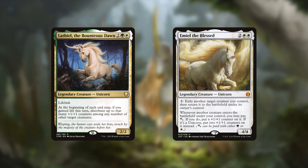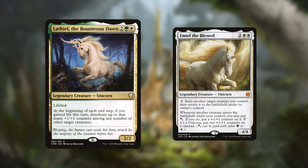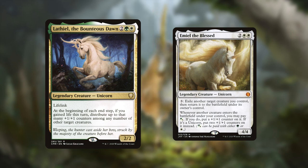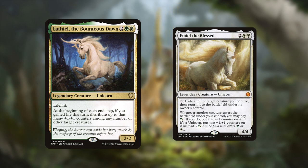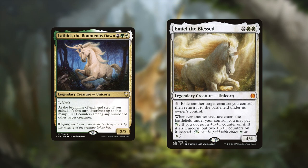The real stars of the tribe, however, are the two legendary unicorns that help bring this tribe from obscurity into something worth playing with: Lathiel, the Bounty of the Forest, and Emil the Blessed. Lathiel is a 2/2 for two, a green and a white, that has lifelink and puts +1/+1 counters on your creatures in the end step if you've gained life. +1/+1 counters and life gain are two powerful and popular strategies in green-white, with both colors doing that really well.